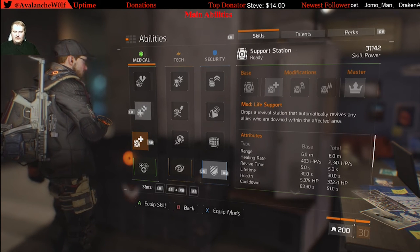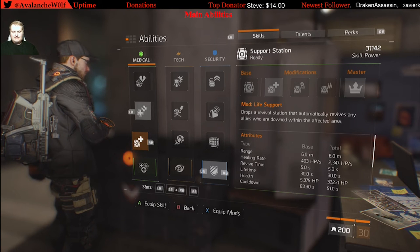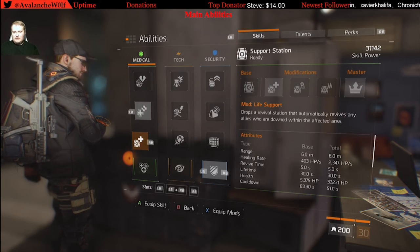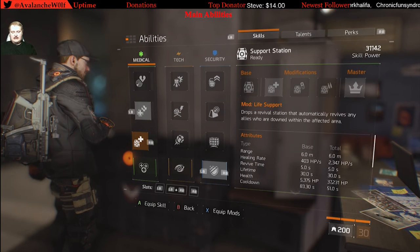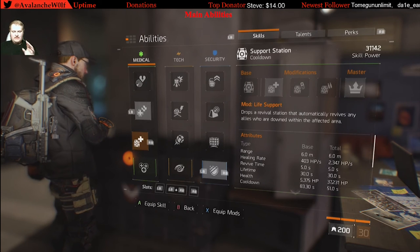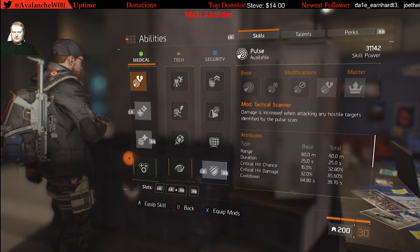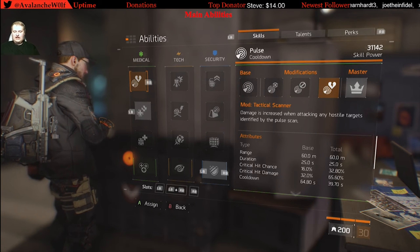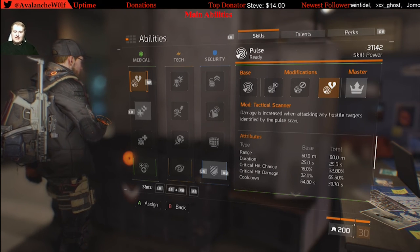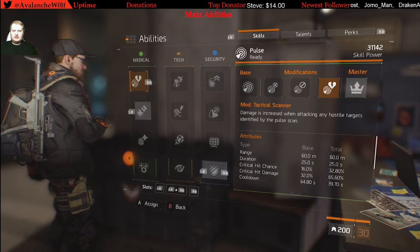Next I would run Support Station with Life Support mod. If your grenade is on cooldown, this provides another long-range revivable constant heal. The Support Station heals 2,300 HP per second at 31,000 skill power, but when it doubles it will be healing for 4,000 HP per second, making it very viable to help your team stay alive. Additionally, you can switch the Support Station for Pulse with the Tactical Scanner, since a Tactician's Authority at 75% build should be able to run Pulse 24/7 — it lasts longer with the 20% skill haste and regens cooldown faster.